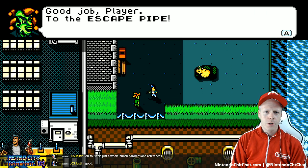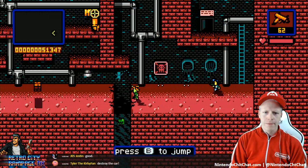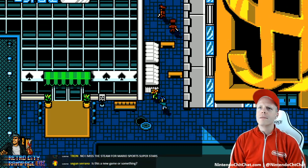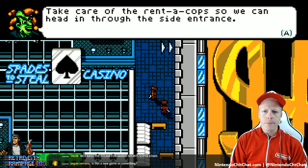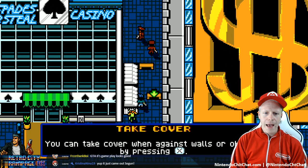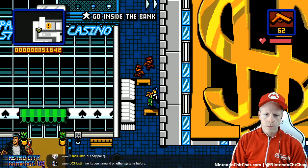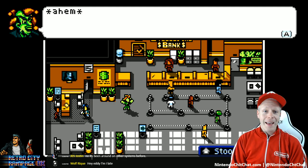Shoot the car - press Y and hold. Press and hold Y to shoot and lock on the target. You've got to actually aim it with the D-pad. Boom! To the escape pipe - don't hold your breath. It's like a warp pipe. A little bit of platforming here - look, it's a Mario block! Take this gun and clear the way. Take care of the Renicops - they call them Renicops. I kept shooting dead bodies.